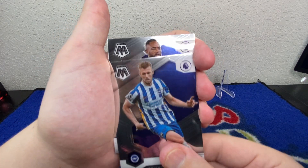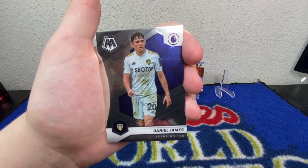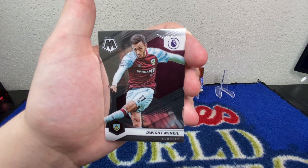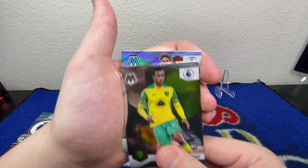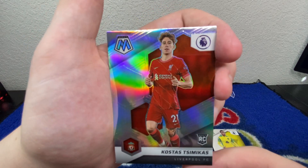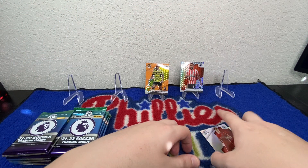Adam Webster, Jordan Iu, Daniel James, Dwight McNeil, and a rookie Adam Idah. Then we've got another rookie — it's a silver Kostas Tsimikas, cool silver rookie there for Liverpool. Nice pull there.